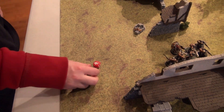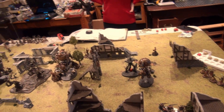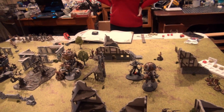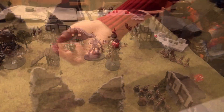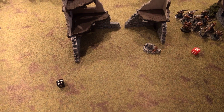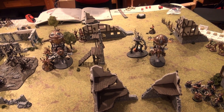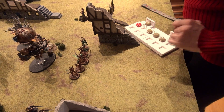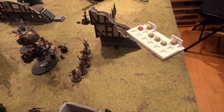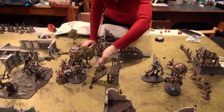Rolling initiative for round 2: Niawi rolls a 3, guest rolls a 6 — guest goes again. Hero phase round 2: the Treelord Ancient is down to one wizard. He casts Arcane Bolt on a target, getting a result of just enough. The opponent attempts to unbind — and really unbinds it. Hero phase ends. Movement: the Treelord Ancient moves just outside 3 inches. Gotrick Gurnison making his way forward. Other units position just outside 3 inches.